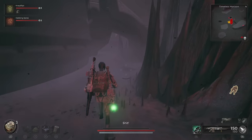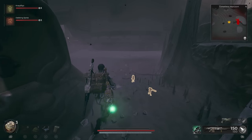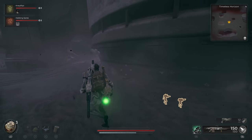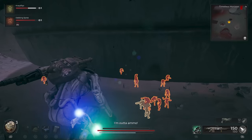Starting from the checkpoint, look underneath the different Extractors until you spot the one with a secret entrance underneath it. You'll need to crouch and hurry over to this entrance as soon as the Extractor lifts up from the ground.